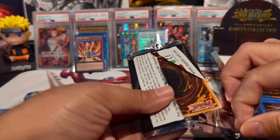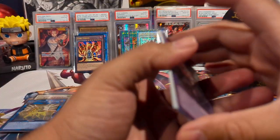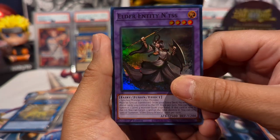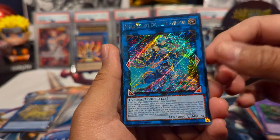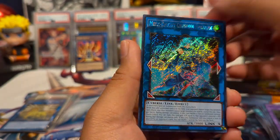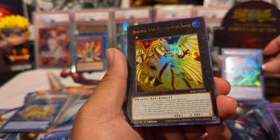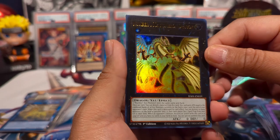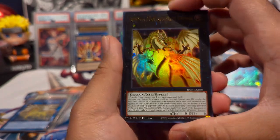I just feel like I need more Ash Blossom, more Infinite Impermanence, more Triple Tactics — I need all of them. We have Elder Entity N'tss again, and another platinum secret rare — Avramax! We also have Number 100: Numeron Dragon — kind of hard to see the names with XYZ cards, which I'm not a fan of.